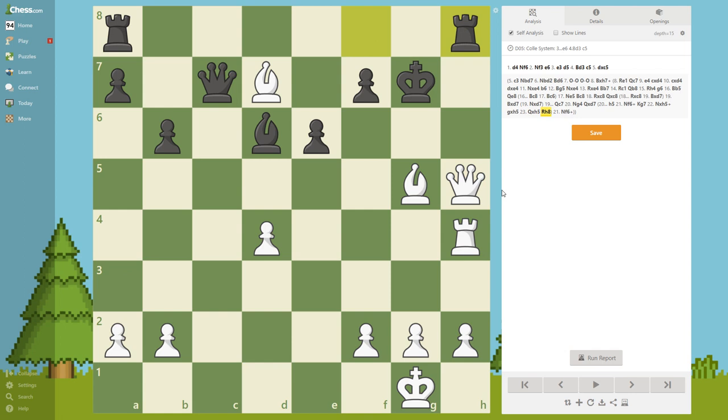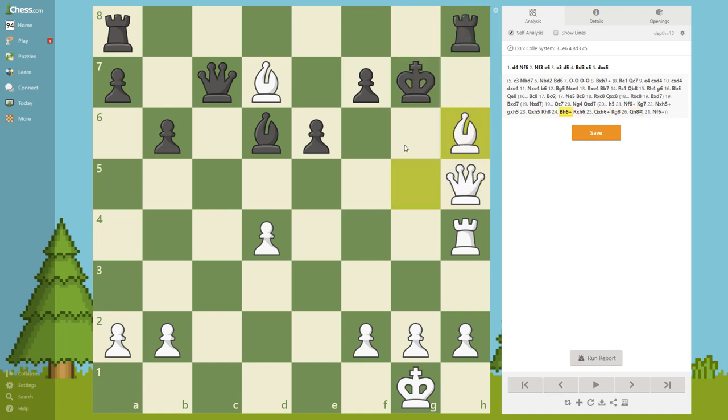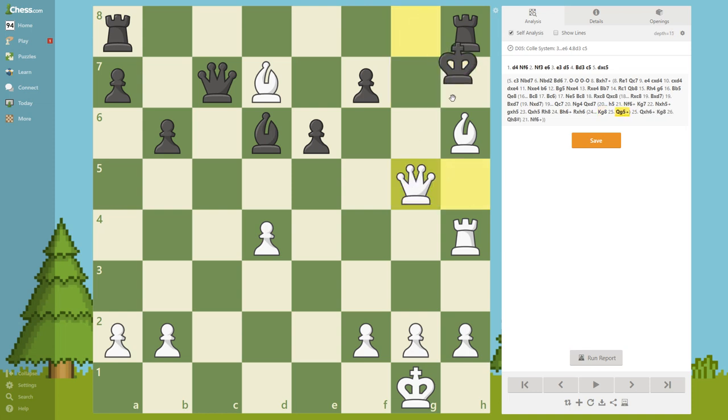Pause the video. It is Bishop h6, and here it is over. If black takes, we take and it's checkmate. If the king goes here, of course it's checkmate. And if black tries another move, it's checkmate either way.